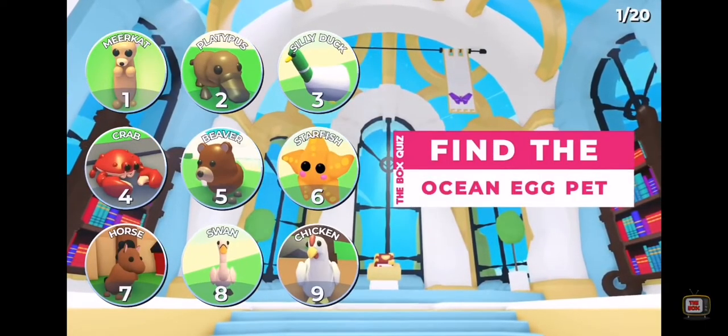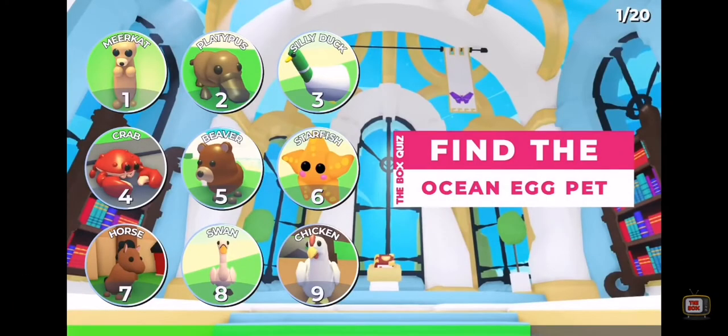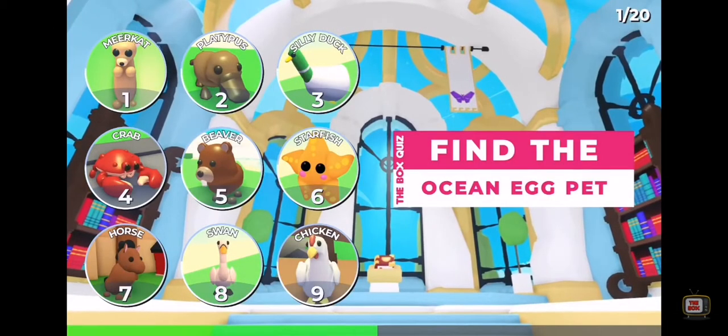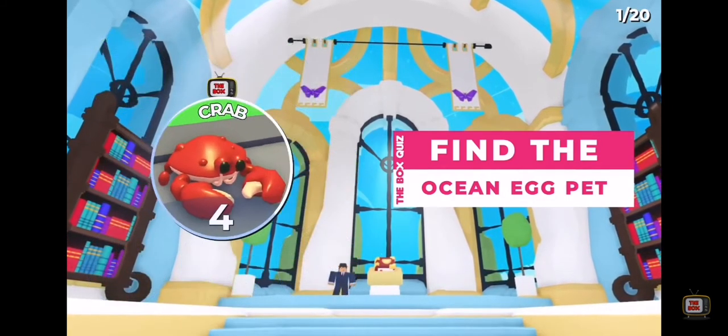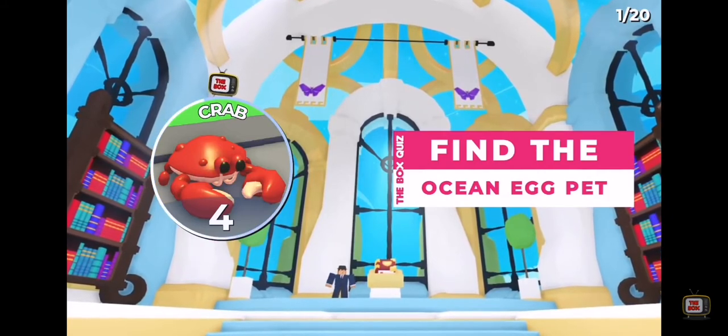Question 1: Find the ocean egg pet. That's easy — I think it's four. It is four. Yeah, many people think that it's a starfish.